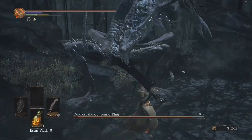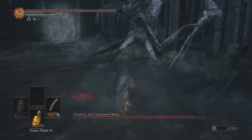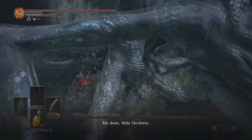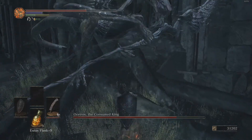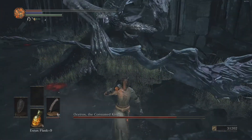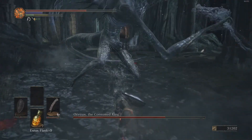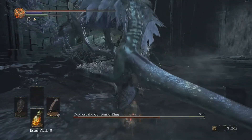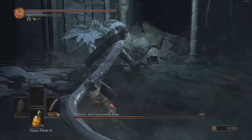Let's try to fight him without locking on, maybe. At least in the first phase I think that's a pretty good idea, maybe not so much in the second phase. I'm trying to hit him in the face, by the way - otherwise I would just get behind him and not get hit as much. Can I cut off your tail? That'd be pretty damn cool.